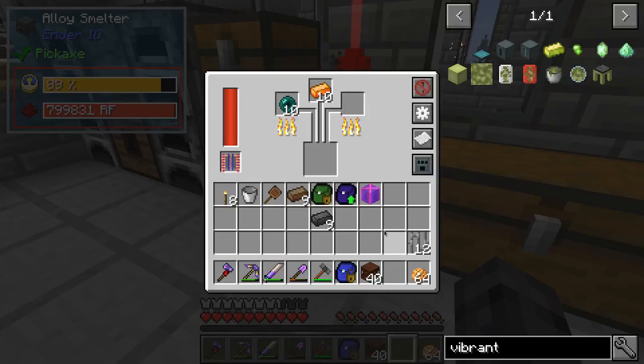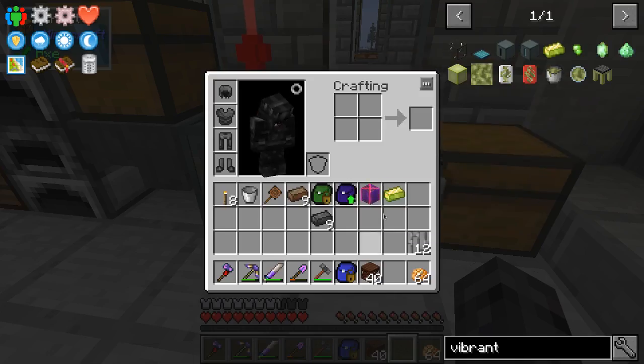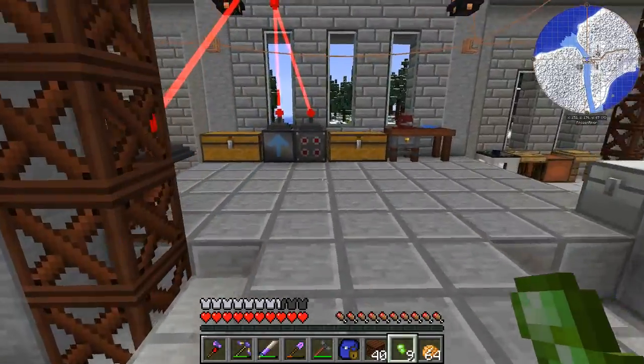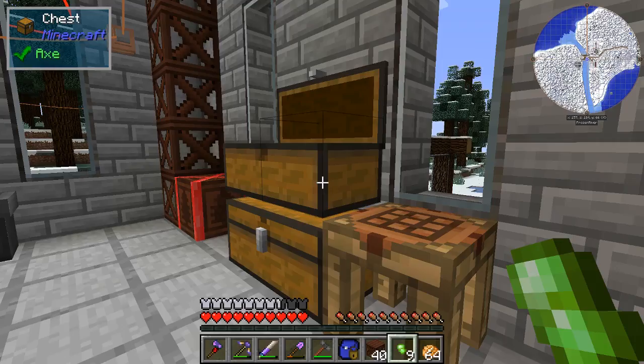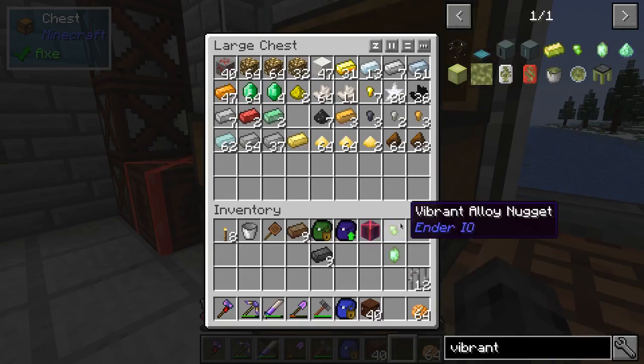This alloy usually takes a pretty good amount of time, but it's not taking very much time at all now. We only need one, because we're going to make nuggets out of it. I'm going to grab an emerald, of which we have plenty, and we'll make a vibrant crystal. Vibrant crystal — that's our first vibrant crystal.